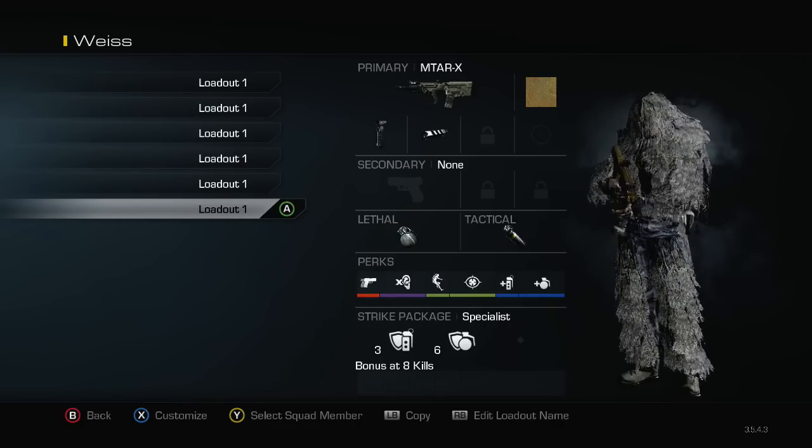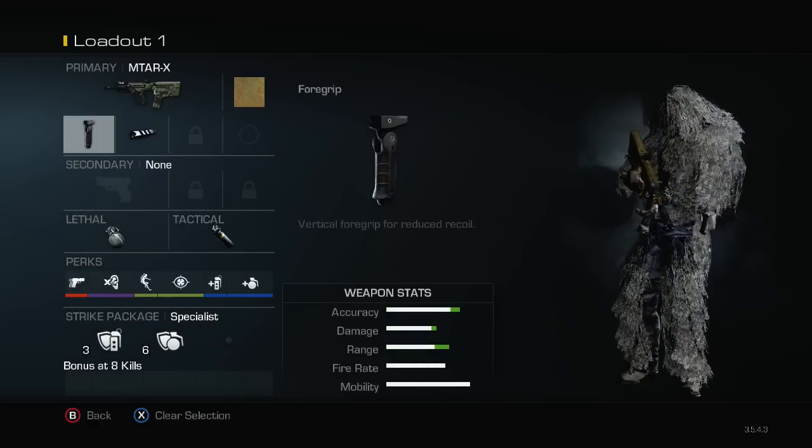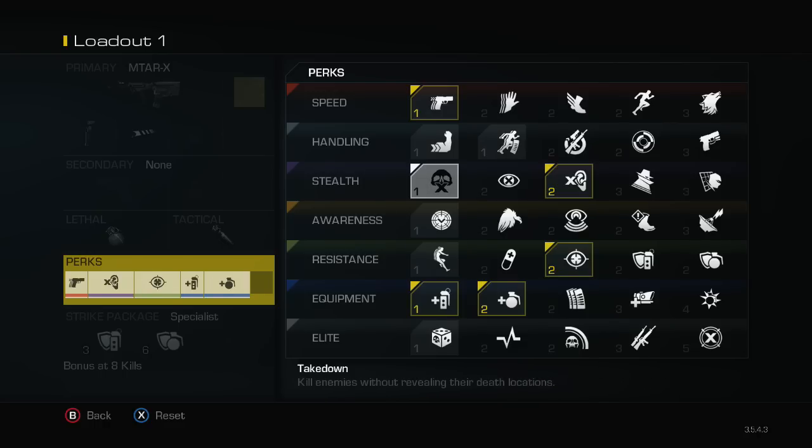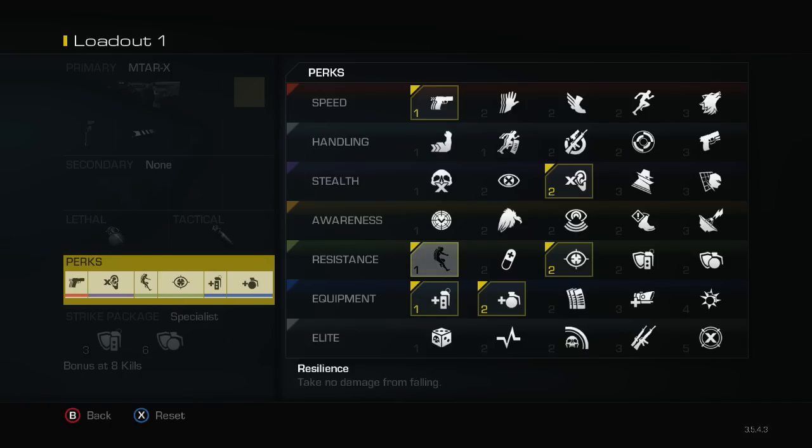And then we have my MTAR class — the final class. Grip, muzzle break, and I have two nades and two stuns. The reason I have the perk that stops you dying from falls is just because there's nothing else — I could use strong arm I guess, but the way I use this class I wouldn't need it. I use this class to sit outside a window, get to a spot, and then use my nades and stuns — it's not like I'm throwing off the break. So I have two nades, two stuns, the no-fall-damage perk, focus, dead silence, and ready.